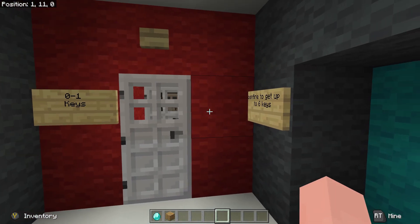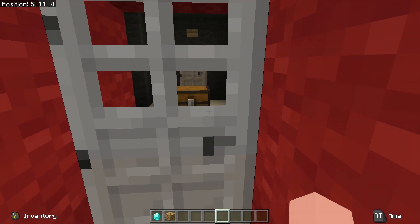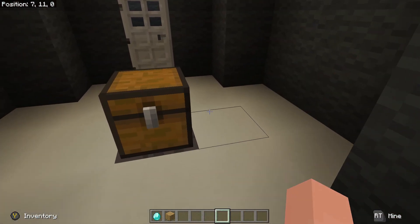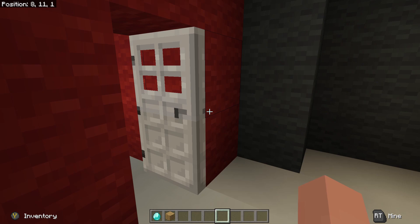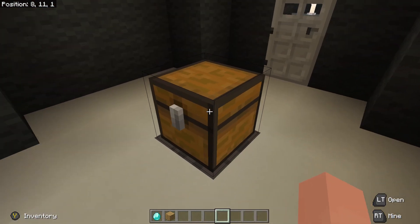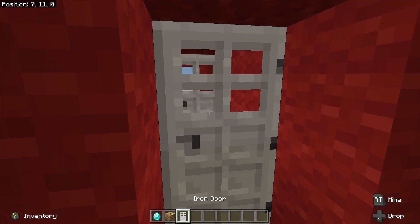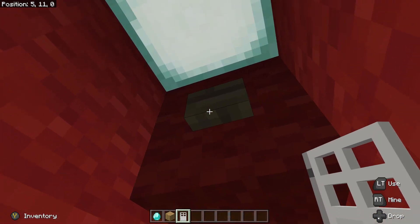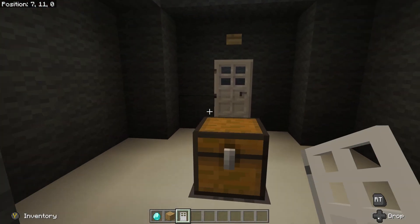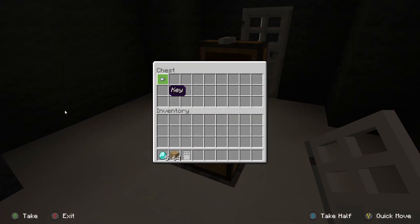Here is our first key room. When you press the button, it may or may not give you a key. In this case, it gave us nothing. Let's go ahead and head back and try again. And there is our key sound — so we were given one key.